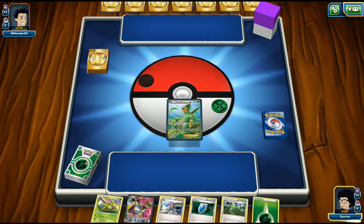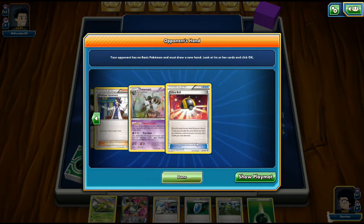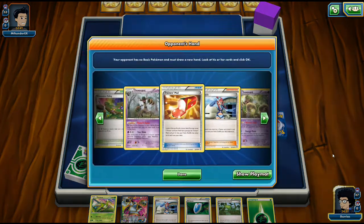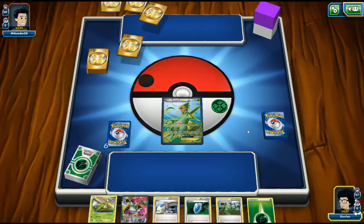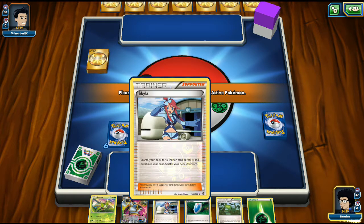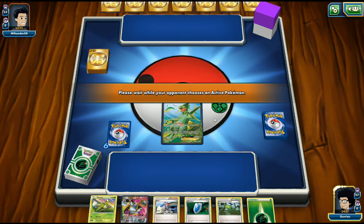We start off with a pretty great hand — one of the best I've started off with so far, and no Mulligan. During playtesting I Mulliganed a thousand times even though we play 9 basics. We are facing an Item Lock deck, so we might have to go with the Skyla for a Spirit Link before we get Item Locked. I think our opponent will start off with a Phantump.